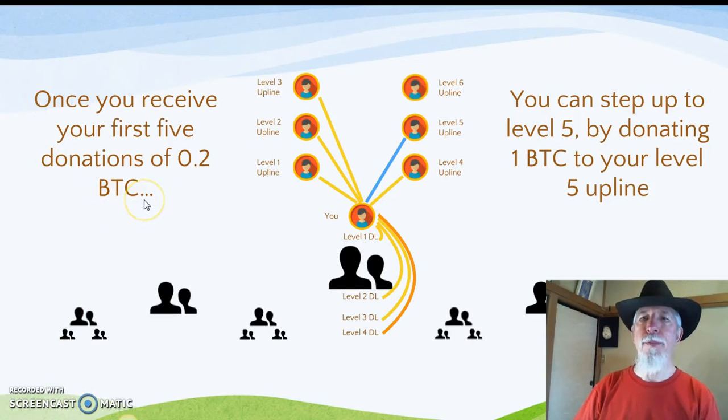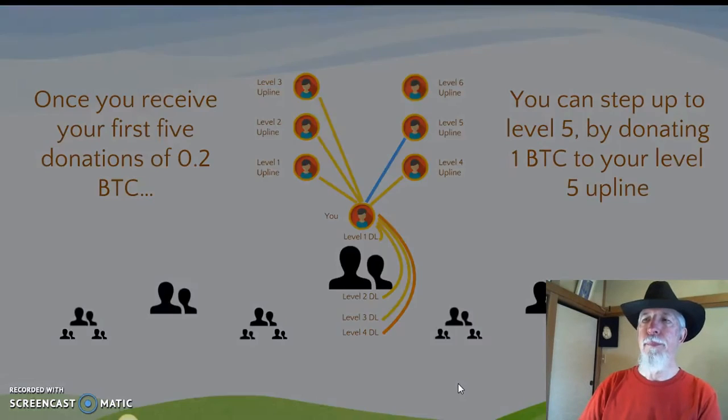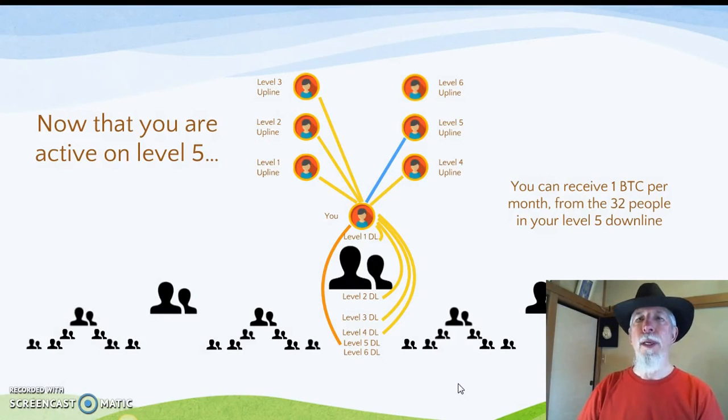Once you receive your first five donations of 0.2 BTC, you can step up to Level 5 by donating 1 BTC to your Level 5 upline. Now that you are active on Level 5, you can receive 1 BTC per month from the 32 people in your Level 5 downline.